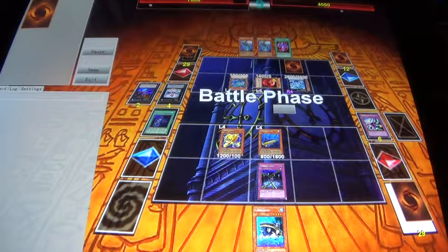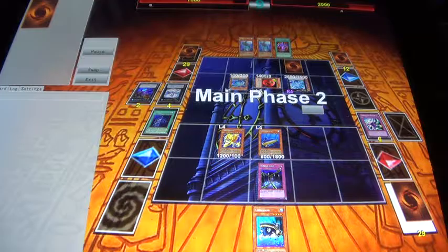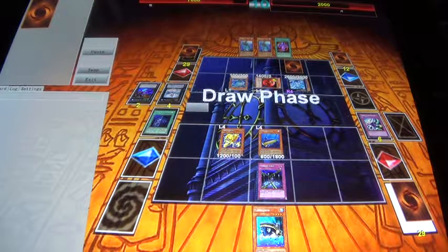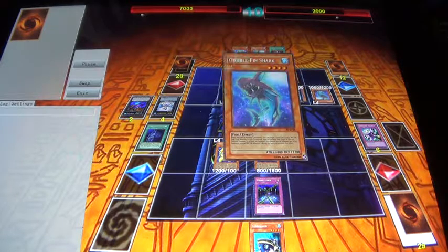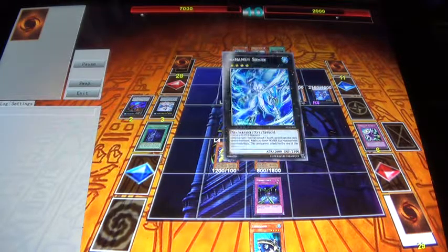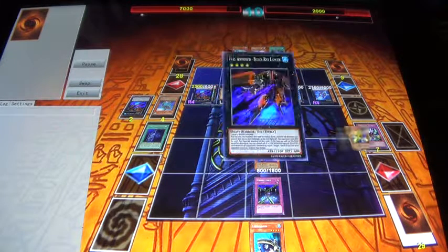And then of course, you guys know me — I like throwing in a bunch of back row. So he's down to 2,000 life points and, as you guys will soon see, he'll have a barrel field.